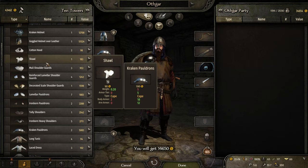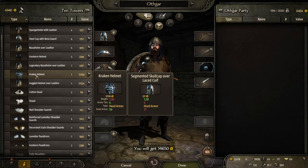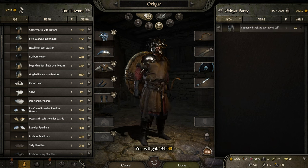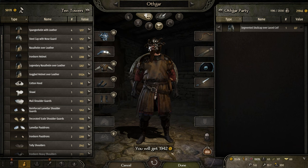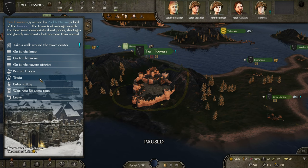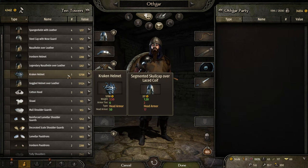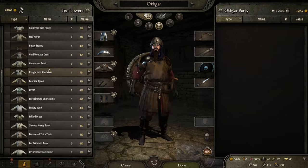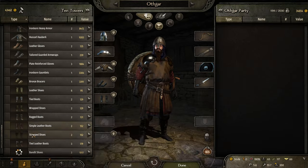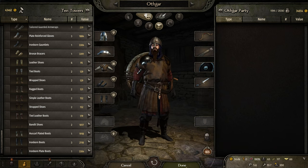There's one other thing I need to check — the Kraken stuff. Kraken helmet — I just want to see it, I'm not buying it right now. Oh yeah, that is hilarious, I love that. There's no other Kraken gear that I can see right now. Okay, we have 35,000.